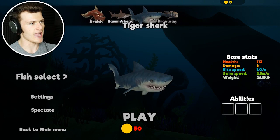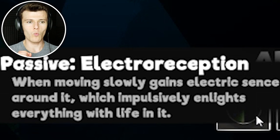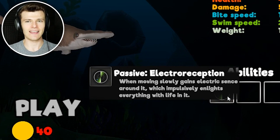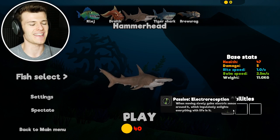There it is — hello, hammerhead! His ability is really cool. Passive: Electroreception. When moving, slowly gains electric sense around it. Okay, that's improper grammar. I know these guys are not from any English-speaking country, but this is dreadful. It says it 'impulsively enlightes everything with life in it' — that is a sentence written by a kindergartner. I guess they just use Google Translate. I'm not trying to roast the devs, but I just think it's kind of funny.